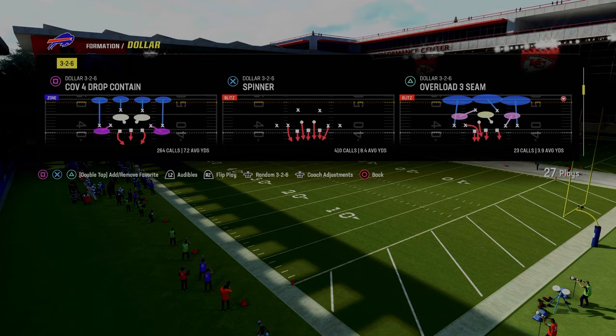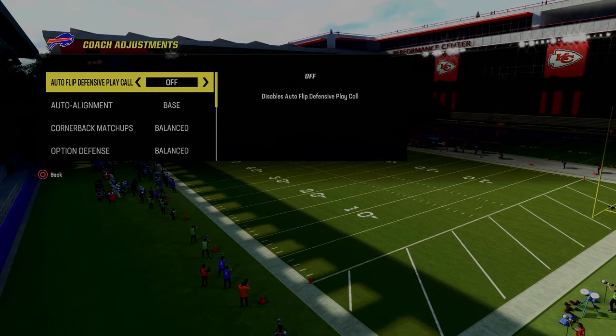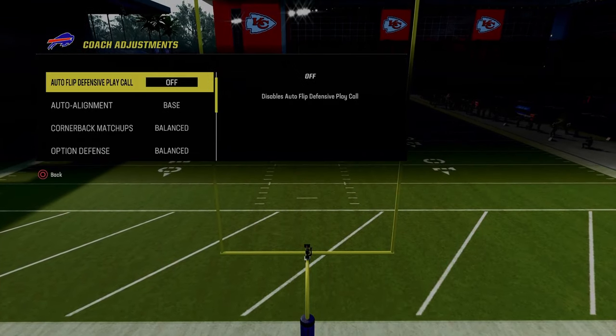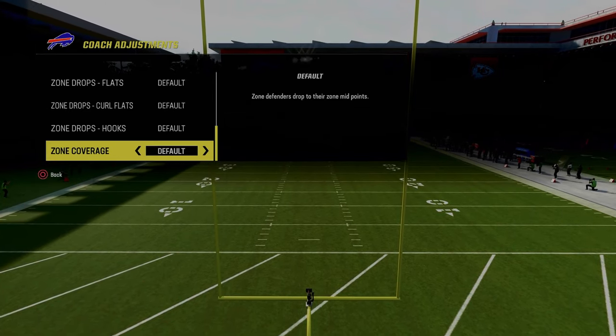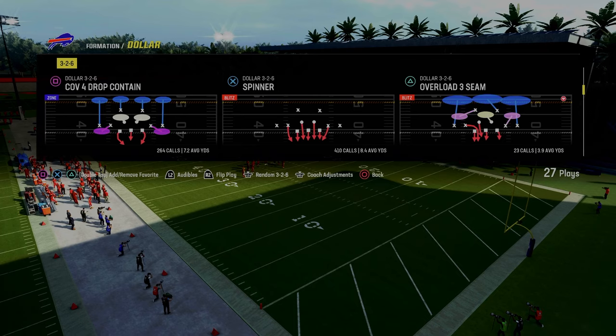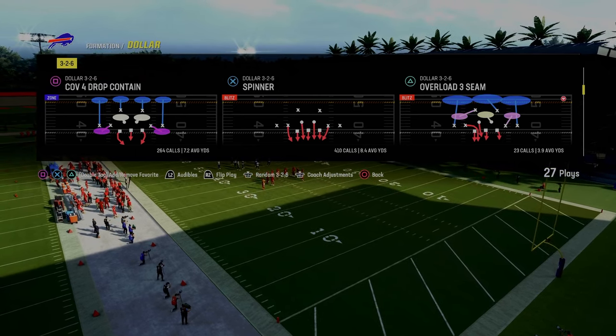So you might be asking, what is the cross man adjustment? I'll explain it, but we're going to go to coaching adjustments - auto flips off, baseline is on - and then for this I actually like zone coverage on default. I think the quarters play better on the outside if you have this on default, and we're going to be out of cover four drop contain.